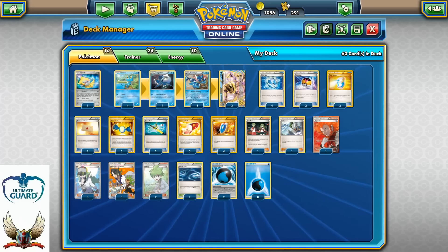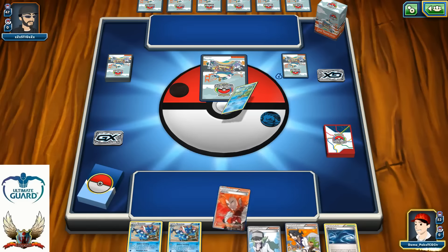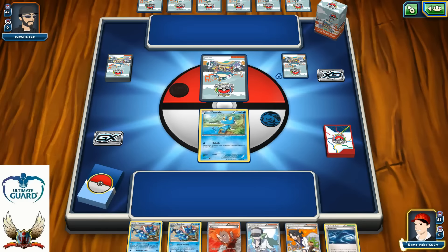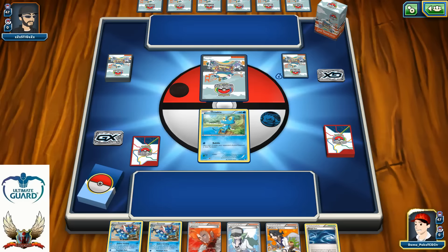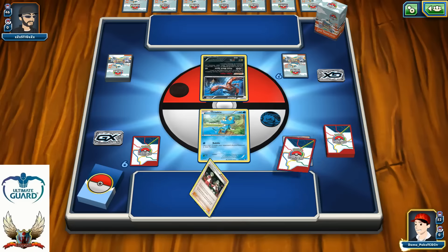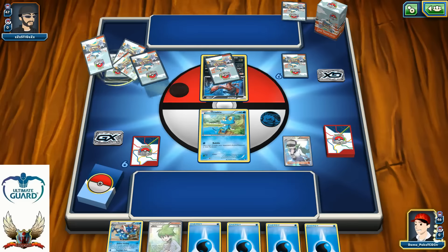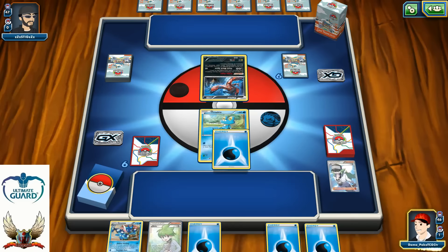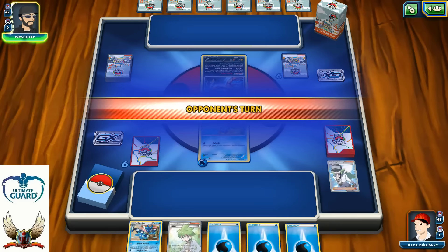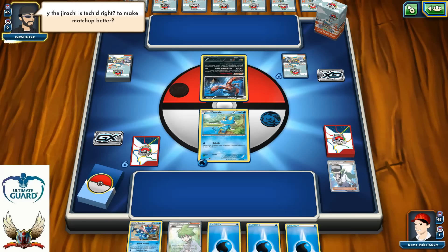Let's do some game tests so you can see the deck in action. Playing against Dark Raichu on the other side — not the best opening hand for me, but luckily I have N, so hopefully the new hand will be much better. Maybe something like Rare Candy, Greninja, and Wally — that would be just perfect. Next turn I can use my Wally to get Frogadier, use Water Duplicate, and expand my bench.